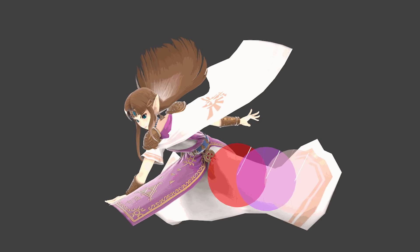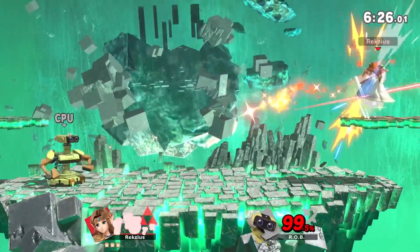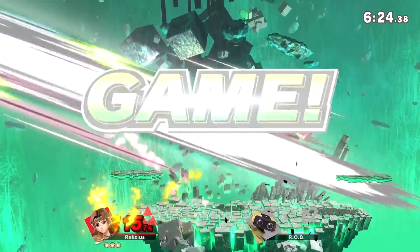Down-Tilt is a pretty usual low-kick attack. It has three hitboxes, all of which are the same, looking like this. They're not too huge, but do last for a nice amount of time. The move launches up and slightly away. It can serve as a good combo starter, and it's not too unsafe either. It's a decent move, if not a little plain.